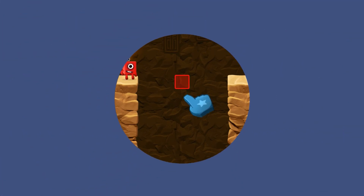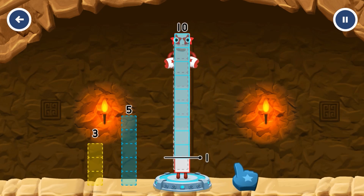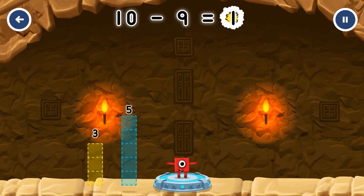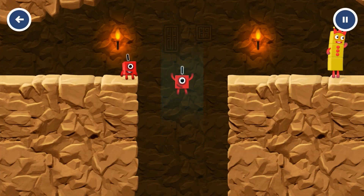Tap now! Take number blocks away from 10 to leave 1. Minus 9 equals 1. Great!